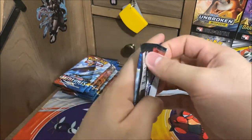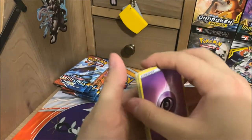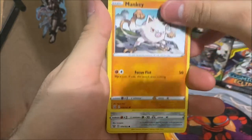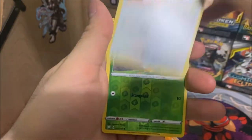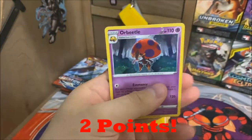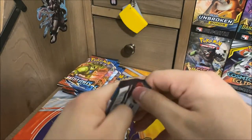Hopefully we can get some magic here. Psychic Energy, Energy Recycler, Urn of Vitality, Conkeldurr, Mankey, Mawile, Fomantis, Remoraid, Spearow, Reverse Holo Blipbug, and... an Orbeetle Holo! This Orbeetle Holo is actually going to give us one or two points — it'll be up on the screen right there. That is some points right there.